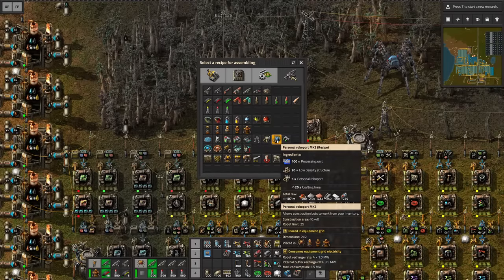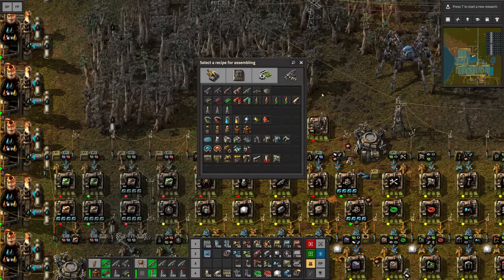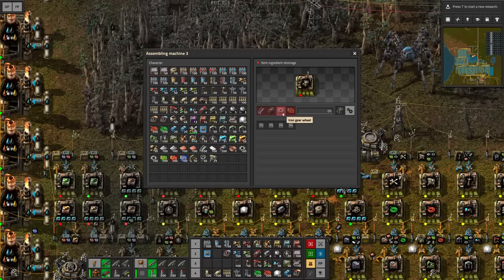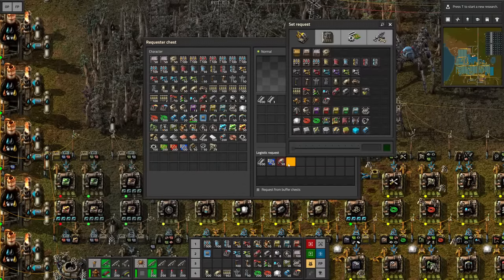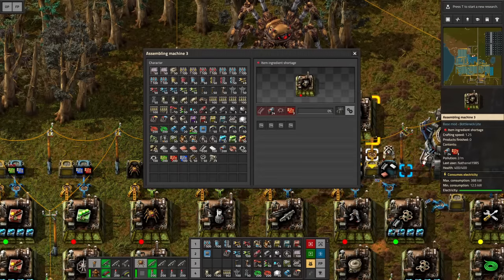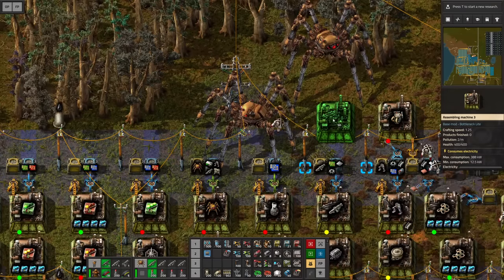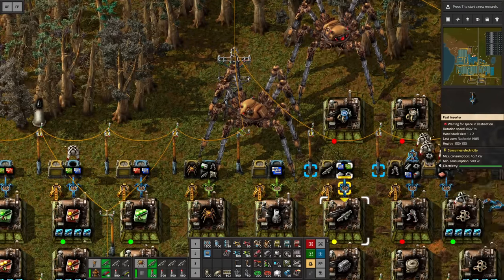So all I need now is to craft the advanced robo ports as well. What types of materials are we gonna need? Steel, batteries, iron gear wheels and advanced circuits. We already have steel. All the materials have been set up and I just have to keep crafting this and set up the advanced robo port here right next to it. And also these ingredients are now set up.